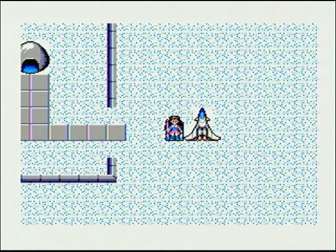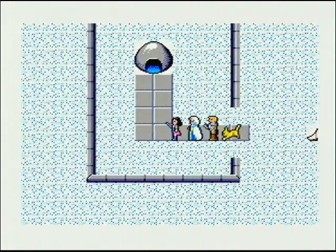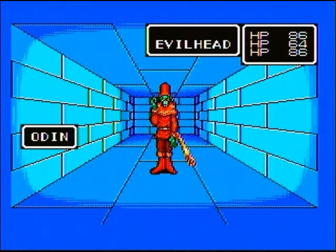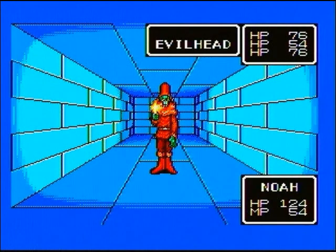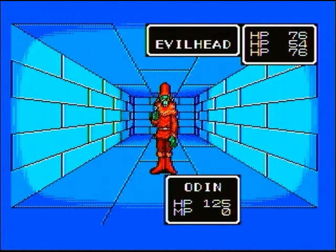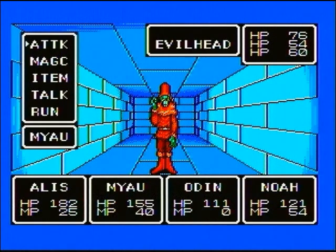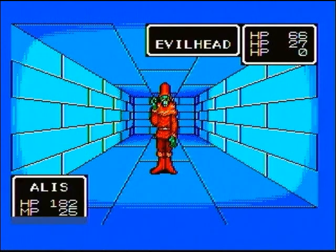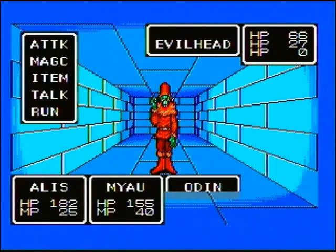Now we're heading to Skuer — S-K-U-E-R. First we have to go through this tunnel. Got my hidden passageway... there we go. Oh, here's some new guys. Yes, there are enemies in this dungeon — I think we established that. Okay, he killed one of them, so far so good.